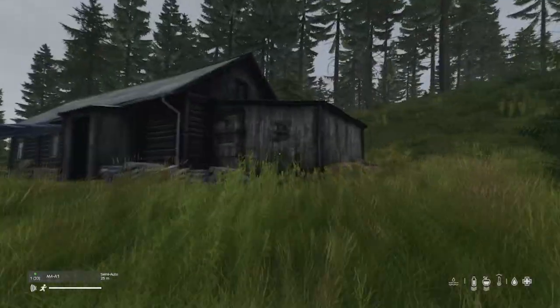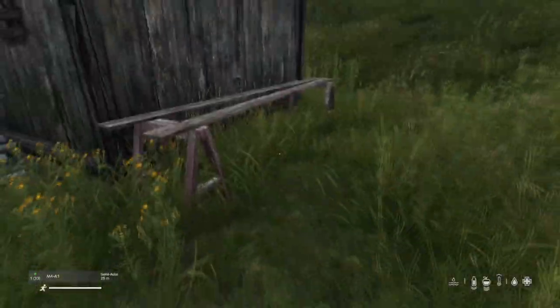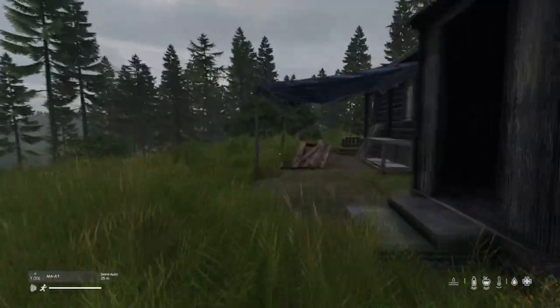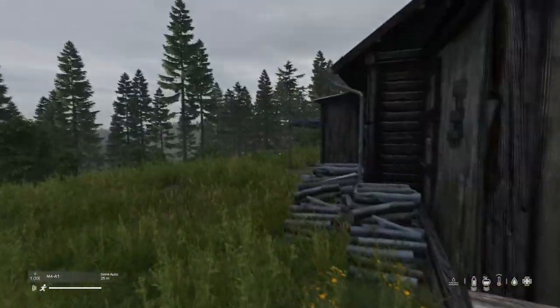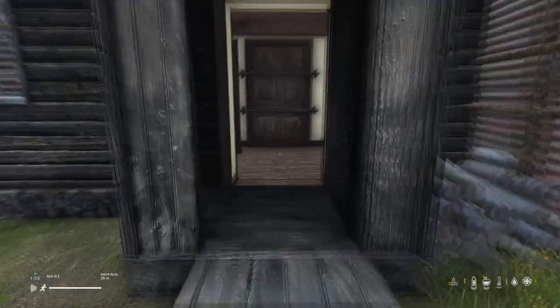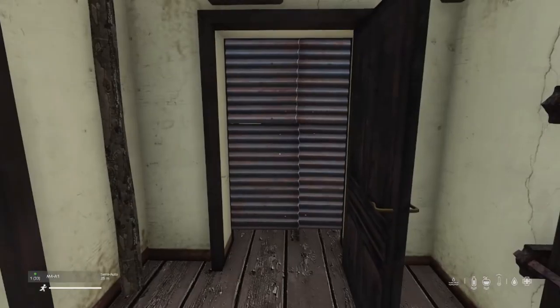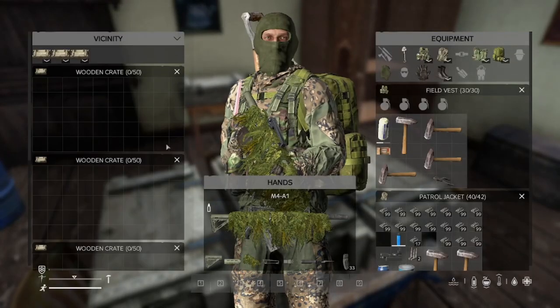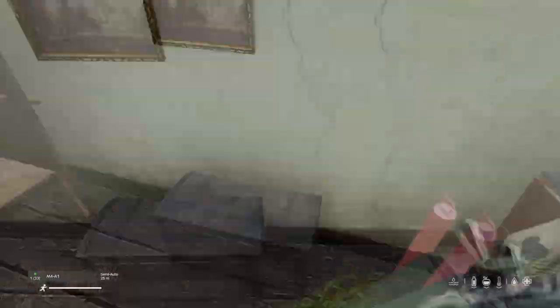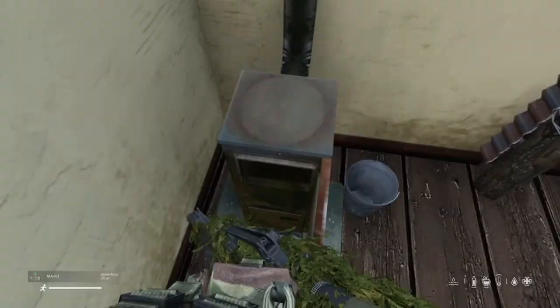Why this position? Number one, you can get up on the roof — just a matter of jumping up there. Number two, I've blocked off all the windows with log carvings. They're very spacious inside but I recommend blocking windows, especially on a PvP server. We've got a gate and another gate coming inside as well. Inside we've got a few wooden crates on the table, a sea chest, a fireplace, and a couple of barrels.